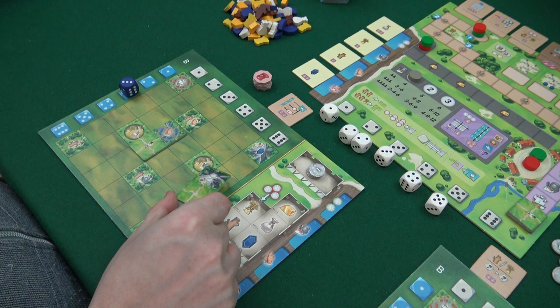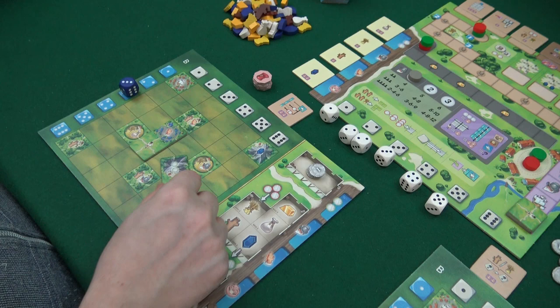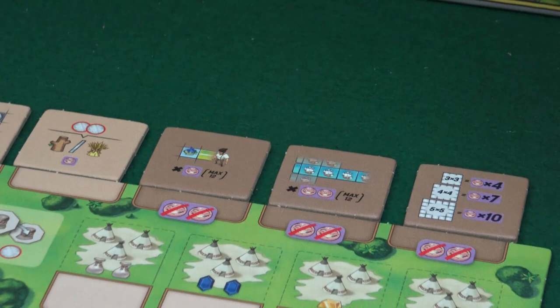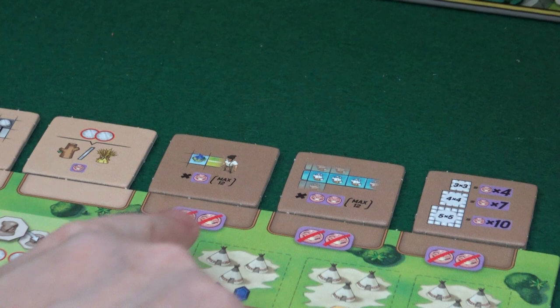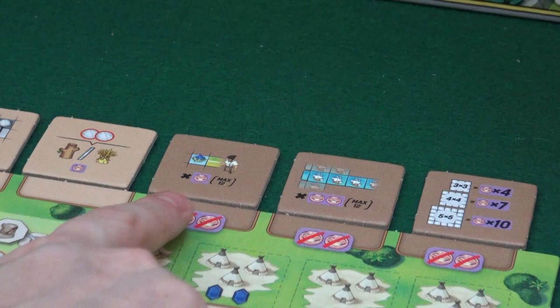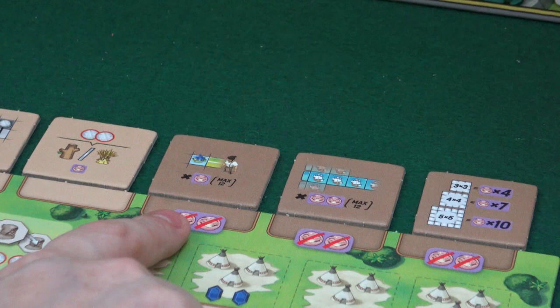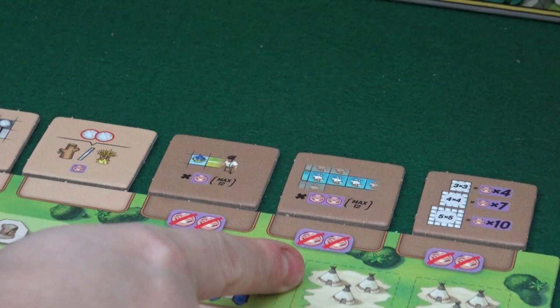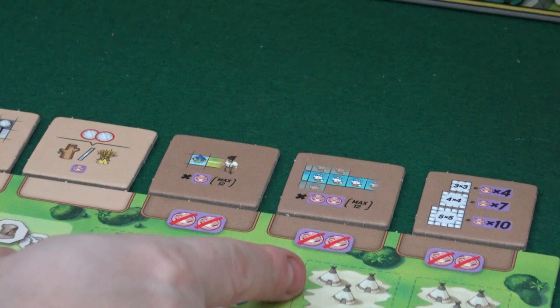Another thing I have to consider when I place this tile is what end goals are out there. These are picked randomly in the beginning. These three brownish tiles: when I get a monk from the religion track I can place it on one of these - it will cost me two points at the end of the game, so I must make sure whatever I place it at will earn me more than two points, but that's usually the case. This one rewards having colonists connected to my town hall.